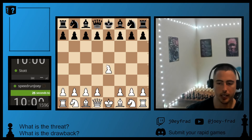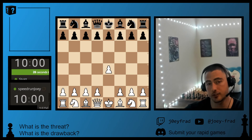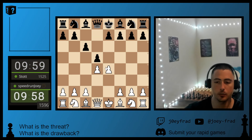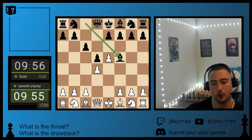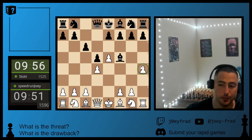What's up guys? We've got another game with the white pieces against Stott, rated 1525. We get a Caro-Kann on the board. We play the Advanced Caro-Kann. Black plays the main line with Bishop F5, and we want to harass the Bishop, so we play this attacking H4 move.